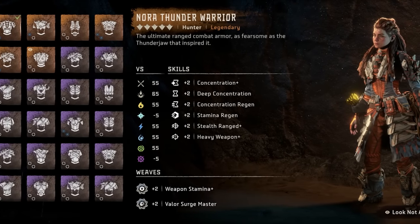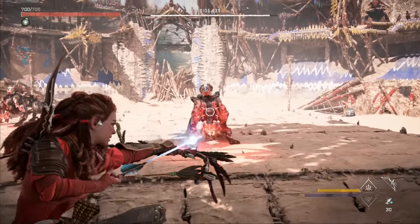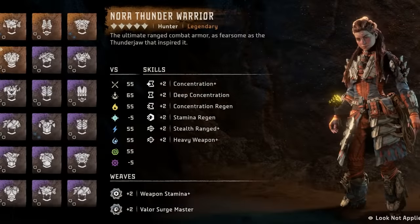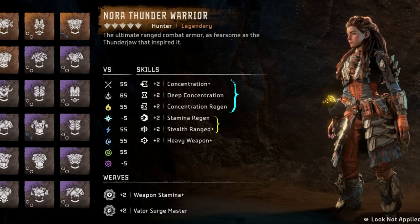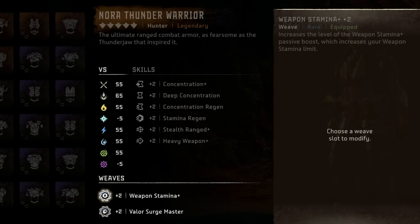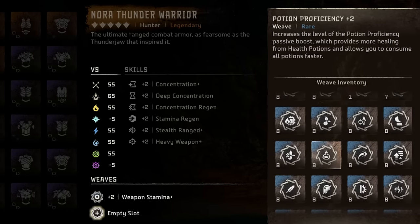Other solid purple outfit options to consider are the Tanakh Skirmisher available in Scalding Spear, Tanakh Reaver from the Blood Choke side quest, Utaru Gravesanger for sale in Legacy's Landfall, and the Tanakh Vindicator from the Deluge side quest. Of course, we all want to get to those gold legendary outfits, and I have three recommended legendary builds for you. The Nora Thunder Warrior is the absolute best outfit for most players, though you have to complete arena challenges to get it. If you're having trouble with the arena and don't want to lower your difficulty, I'll link my arena guide down below.